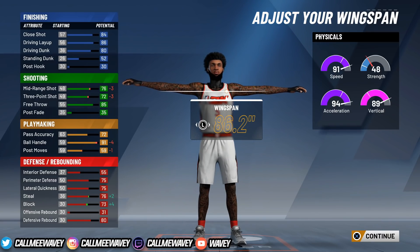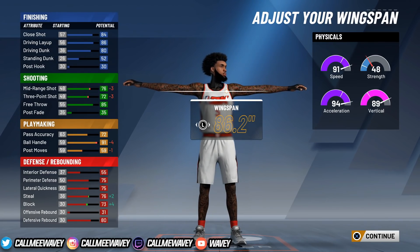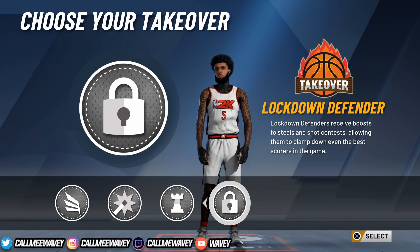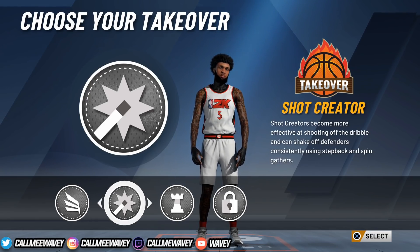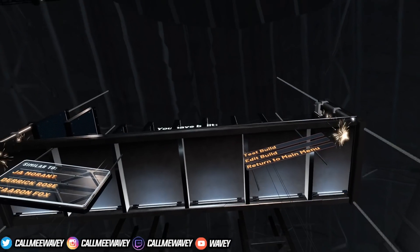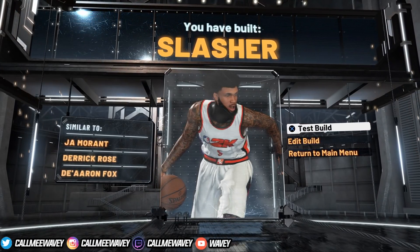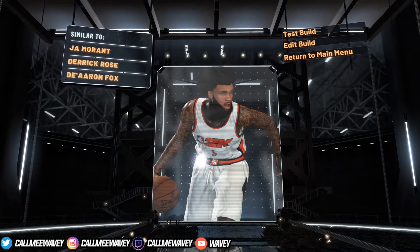The stat only goes up plus four but I'm telling you, you will get so many more steals and blocks. We only played like two or three games and I got like three or four blocks - it's easy to get blocks, easy to play defense with this build. For the takeover you can choose whatever you like, but I'd recommend either slashing or playmaking. I just don't plan on giving the ball back when I get it on twos, so I chose slashing - it's going to help you get even more contact dunks. It gives you a plus 10 to your driving dunk at 99.9, so you're gonna have a 95 dunk when you have takeover. Now let's go ahead and test the build.